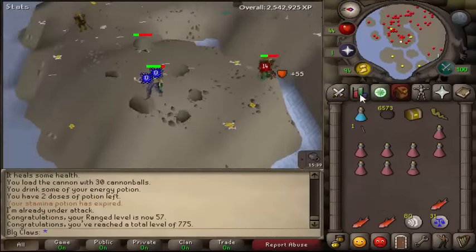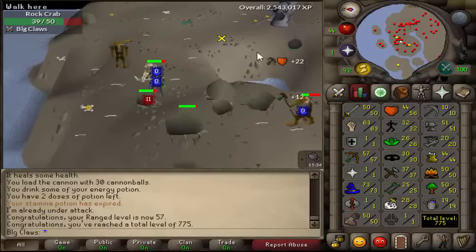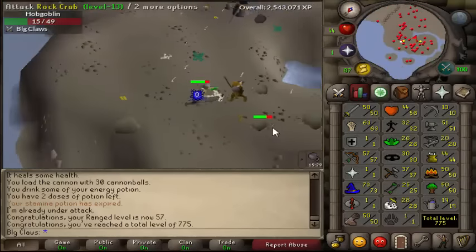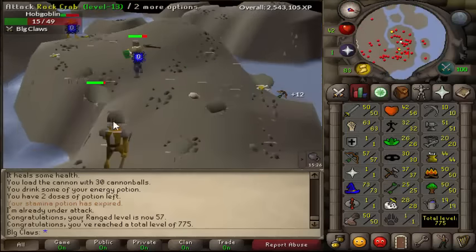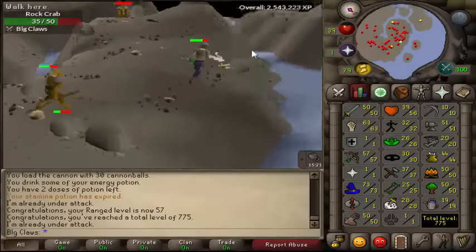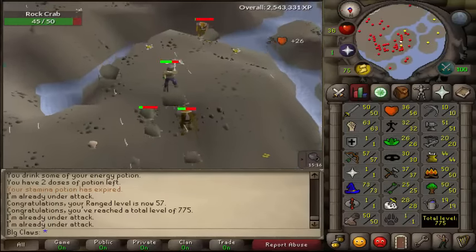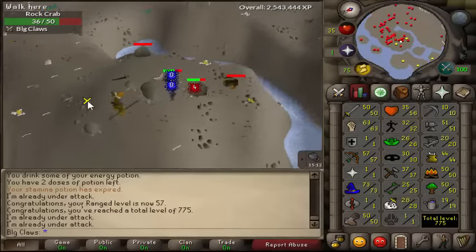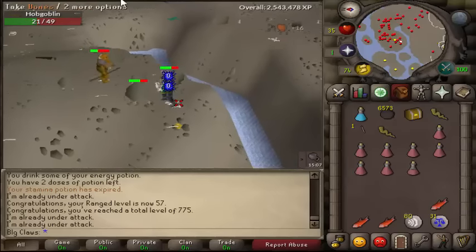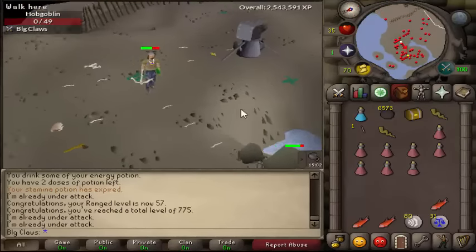I just got another level, as you can see, and I hit 775 total. Lovely. I don't know what I'm going to be aiming for overall on this account, but I may actually just try and get a nice 99 - like Farming, Construction, Herblore, or one of those. We spoke about it in the Pure Talks. Construction and Herblore seem a little bit unrealistic owing to the cost - I don't have all the money for it. But when this account becomes a staker, we will see, depending on how my staking luck turns out. We need to get 60 Range, so I'll be back if we get a clue scroll or another level.